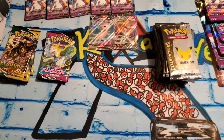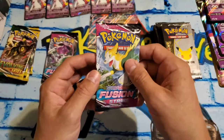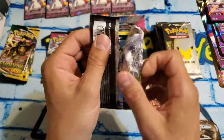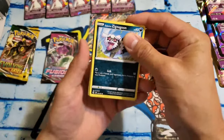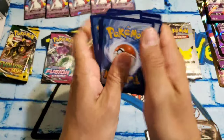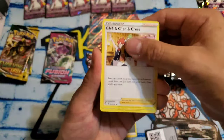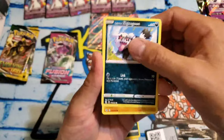Are we gonna pull the Gengar? Fusion, you are surprising me. Incredible. Here's a code card for you guys. Fusion Strike — usually a little stubborn with its hits for me — giving us two Mews. Incredible.